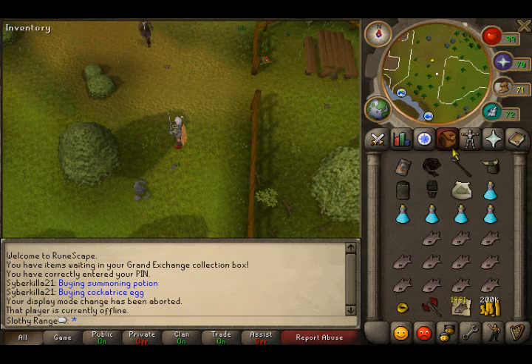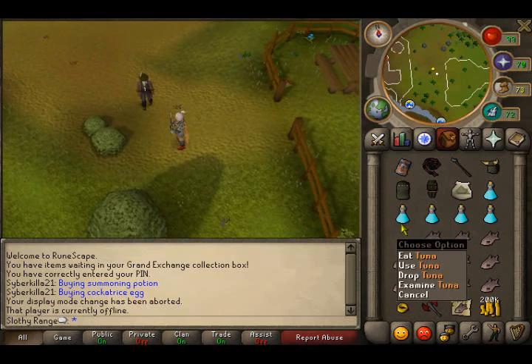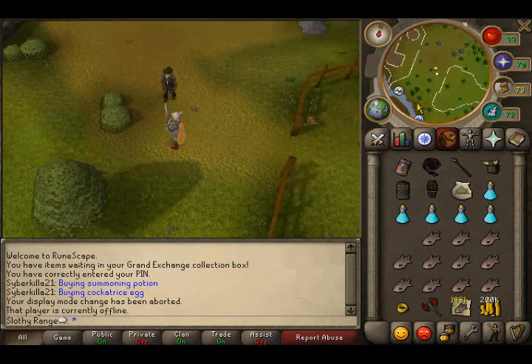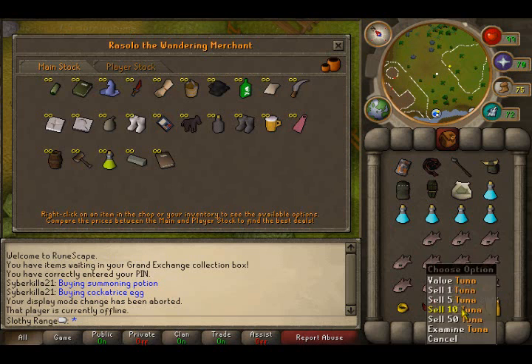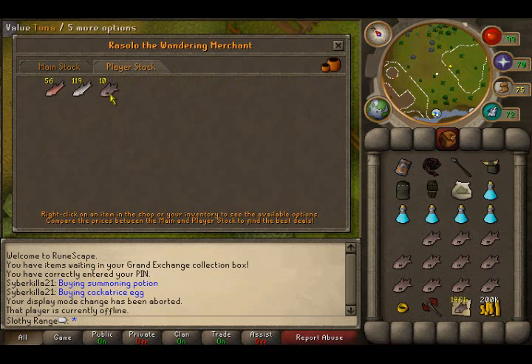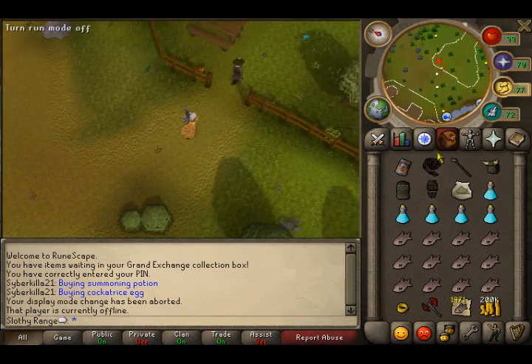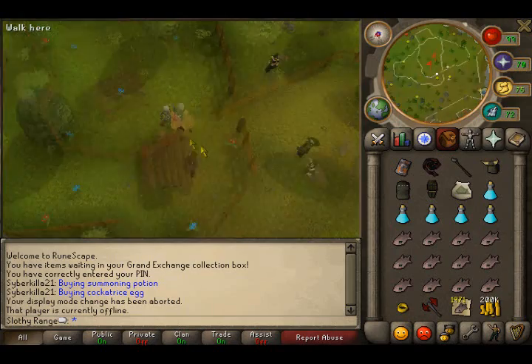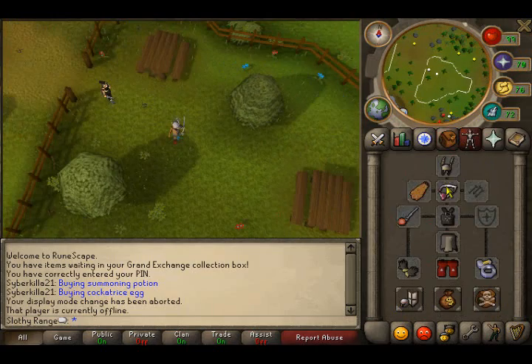You can basically stay there at the giant skeletons forever. When you run out of tuna, you come back up the ladder, trade with the shop and sell noted tuna, then buy them back with the cash that you have. In order to train here, you have to do Desert Treasure, and you also need to complete the subquest to get the Salve Amulet E2.